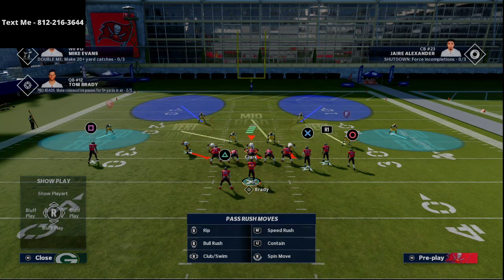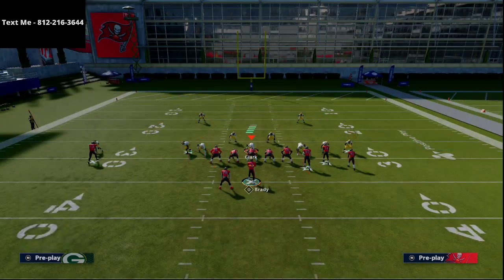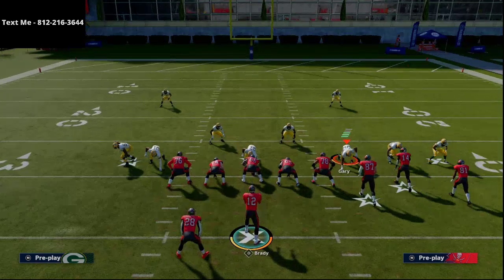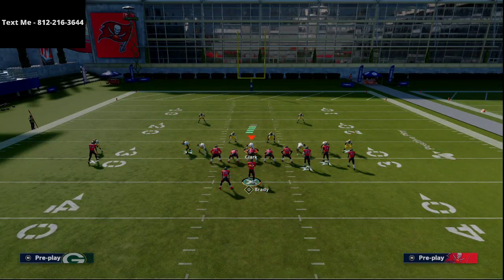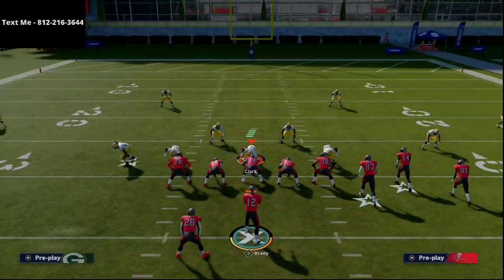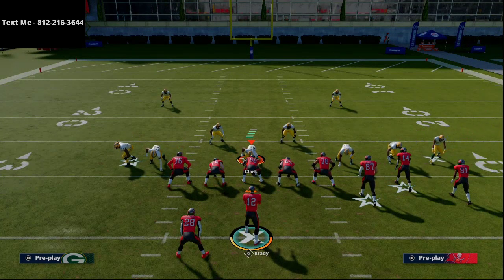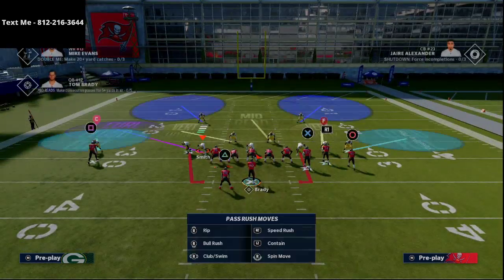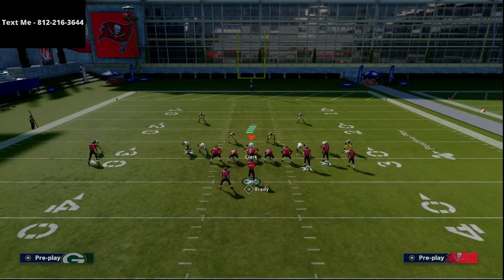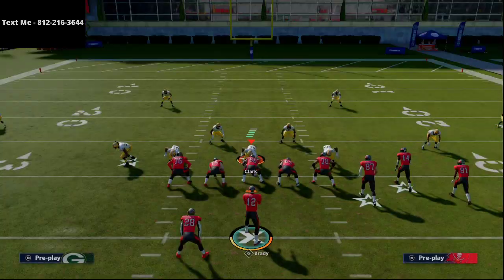I actually think the fewer people you blitz, the better this works. Going to Tampa 2 — just spread the line, QB contain rush, then drop Smith into a zone, Clark into a spy, and bluff blitz Gary on the right. At the snap of the ball, that little purple zone actually helps widen the blitz angle, and this becomes a one-man blitz coming in off the edge. Literally all I did was spread the line — I did not spread the linebackers.